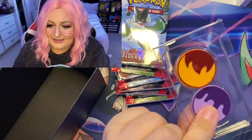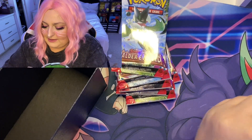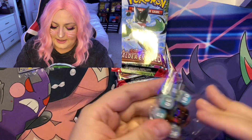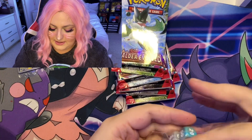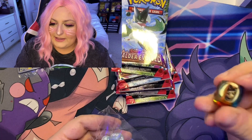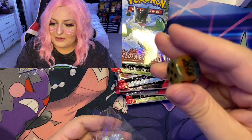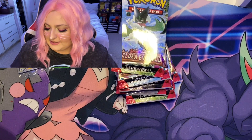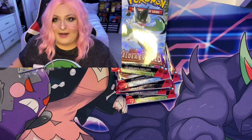Look how nice and neat this is — I like the damage counters on this. And here are the dice! Look at this dice — these are some pretty colors, I really like it. Pretty dice! We are gonna get into the packs right now and get started.